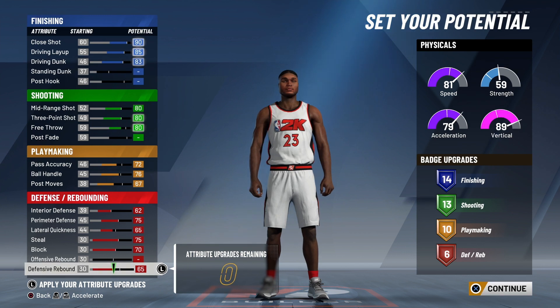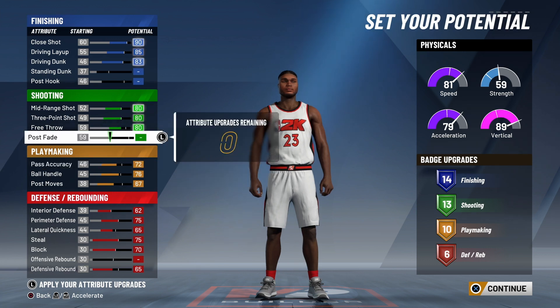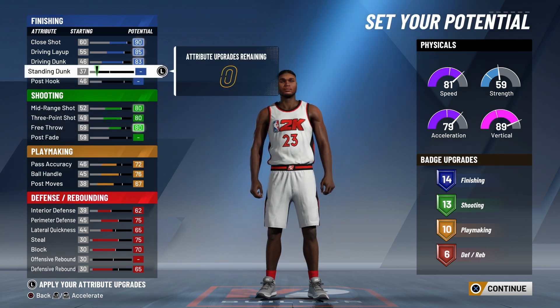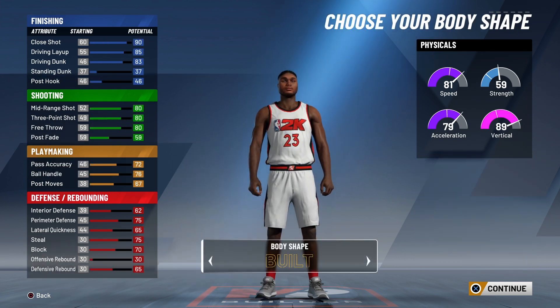Mid-range shot, 3-point shot, free throw — all of those up, because you don't need to post fade with this build. You can be fast as hell and get by anybody with this build. And plus, blow-bys are still in the game so you're not going to need a post fade.